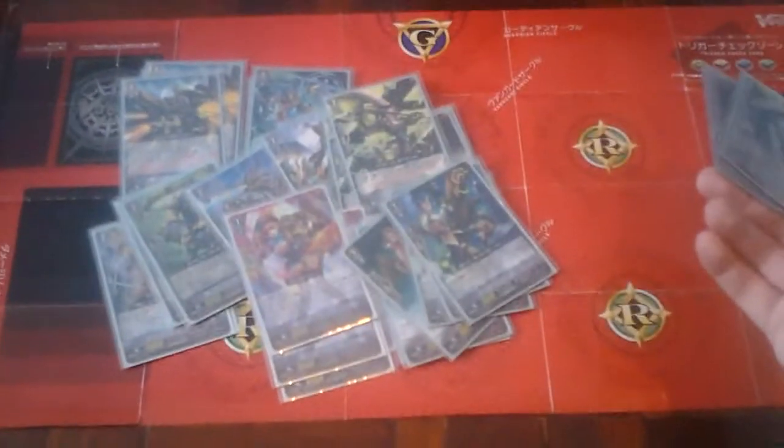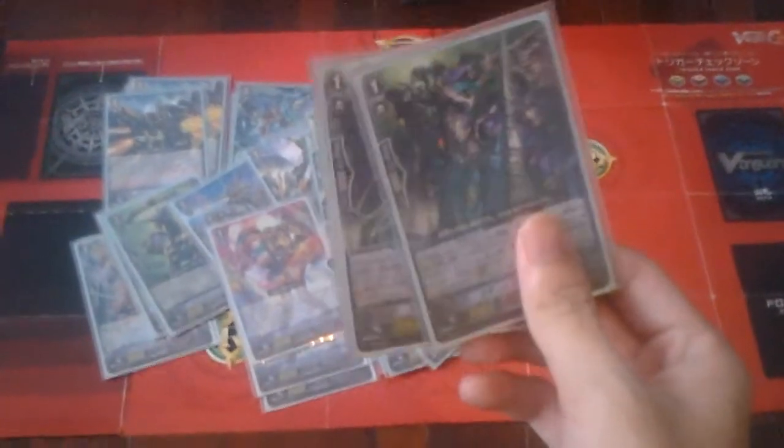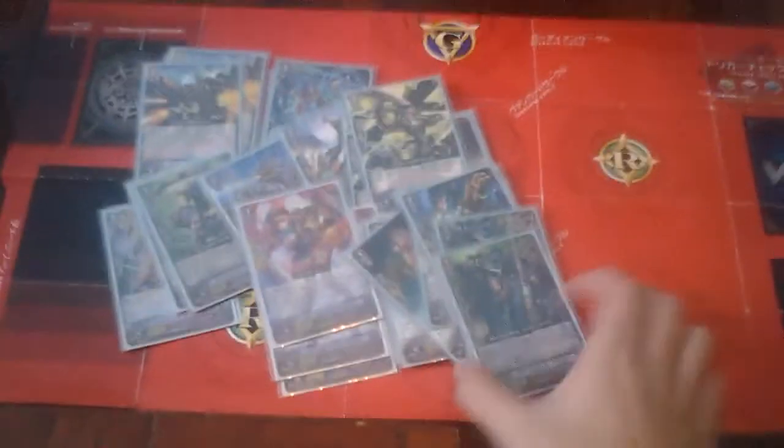The next one is Steam Breath Dragon. When called to Rear Guard, if you have a Grade 3 in your hand, you reveal it to your opponent, search your deck for Chrono Jet Dragon, put it into your hand, and discard 1 card. We call these cards 'stride fodders,' meaning we can stride directly with this card because if you stride, this unit gets plus 2 grades, equaling a Grade 3. Playing 2 striders is enough since I don't stride much in this deck — mainly because of Persona Blast. 2 or 3 Steam Breath Dragons is fine.